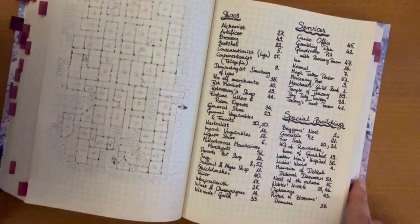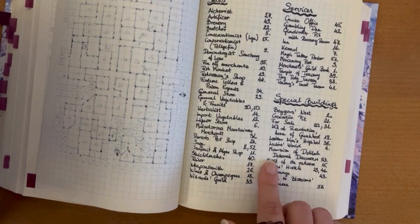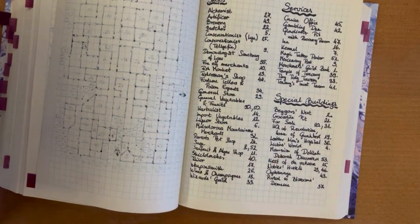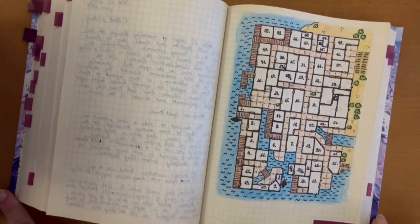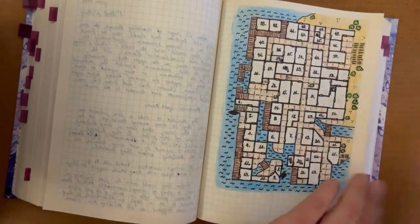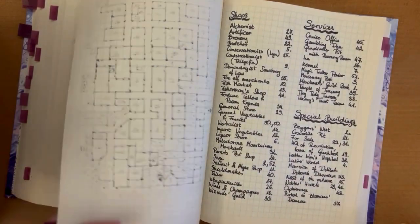So you can see there are some other special buildings — like an orphanage or a nest of the rat where there are hostile beings, hostile monsters living in the town. So that's how it went. If you have any questions, or if you are curious about some of the buildings, some of the quests or the shop services and special buildings.